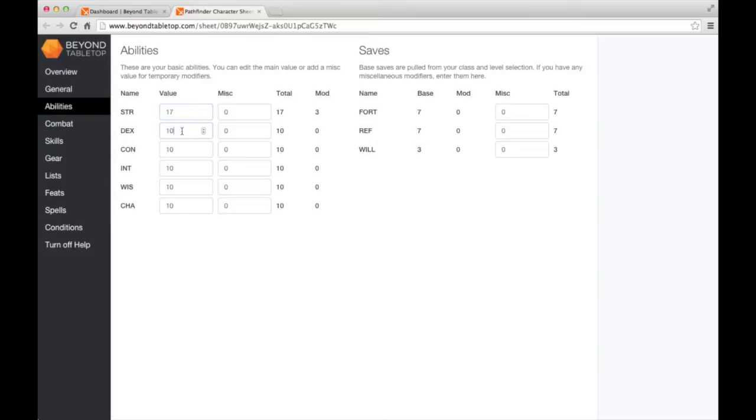I'll click the abilities tab and quickly set some abilities. Got to have a big INT and at least a good WIS - let's go over nine. So those are some good stats. As I'm entering these values, the columns over here on the right are changing and affecting our saves. Everything in this sheet will calculate in real time, so you don't have to worry about applying or updating it yourself.